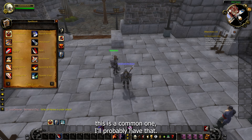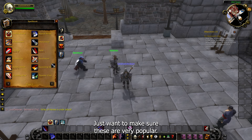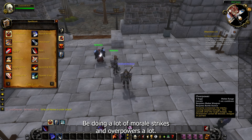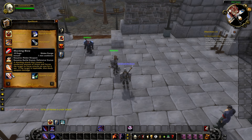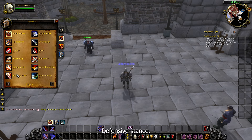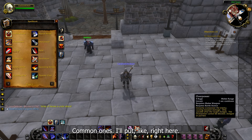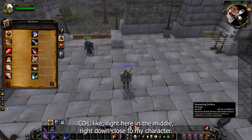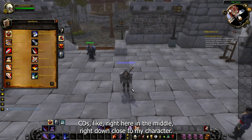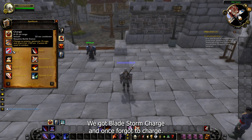Bladestorm is offensive. This is a common one — I'll probably have that in some macros as well. I want to make sure the most popular abilities are covered. I'll be doing a lot of Mortal Strikes, Overpowers, and Hamstrings. Heroic Strike, Battle Stance, Defensive Stance, Retaliation — that's a big cooldown — Sweeping Strikes, Thunder Clap. I'll put the common ones on the first action bar and CDs closer to my character so I can quickly see their cooldowns.